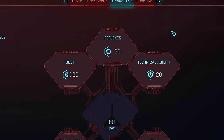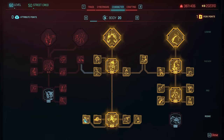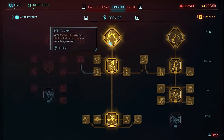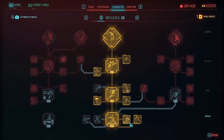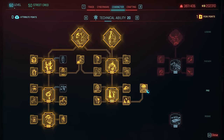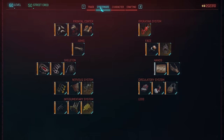The build I constructed for this video is a special thing indeed — speccing entirely into body, reflexes and tech, with absolutely nothing in intelligence or cool. You'll want the health regen perks from body, as well as the blunt weapon ones, eventually aiming for the powerful buffs at level 20. Reflexes purely for air dash, and you can leave off any gun-related perks. Then into tech and its cyberware buffs, as well as heals slash pyromania, with Ticking Time Bomb and Edgerunner particularly useful.